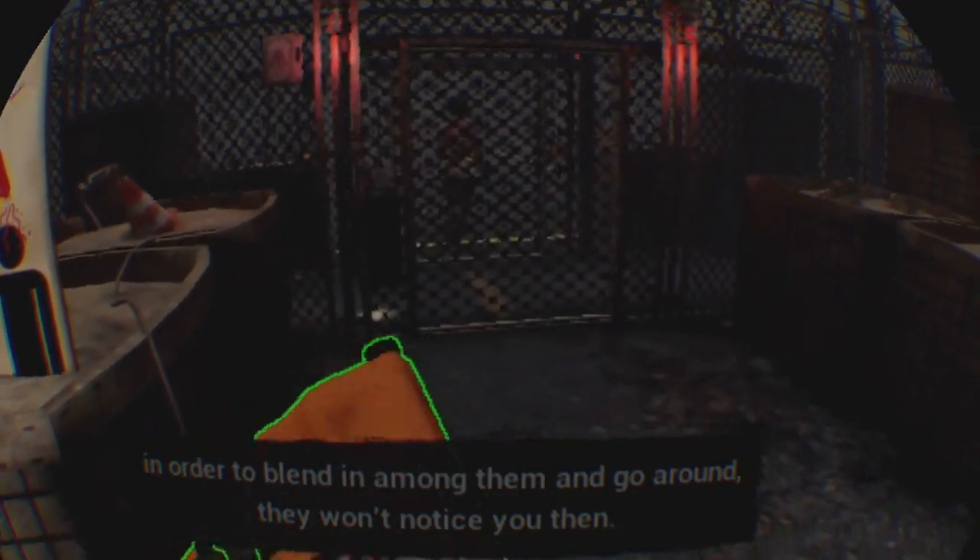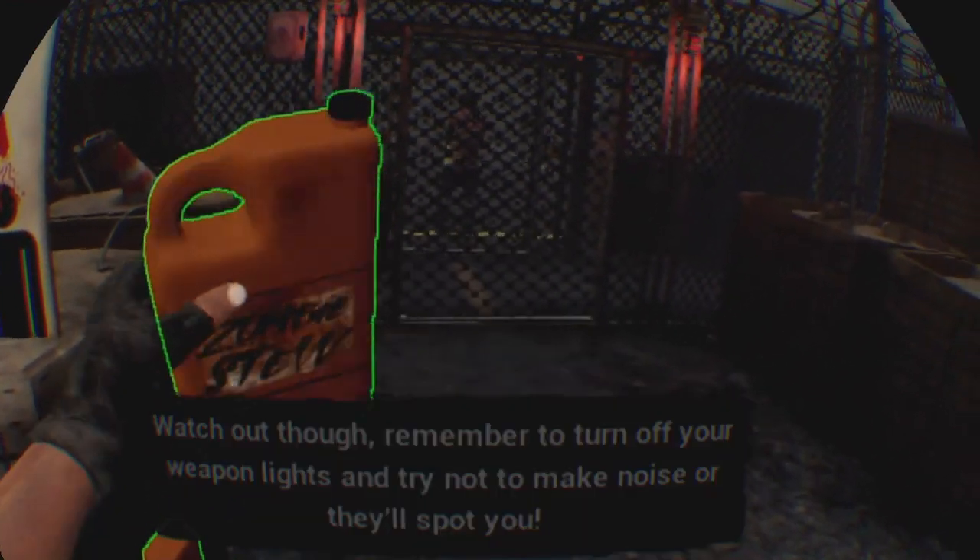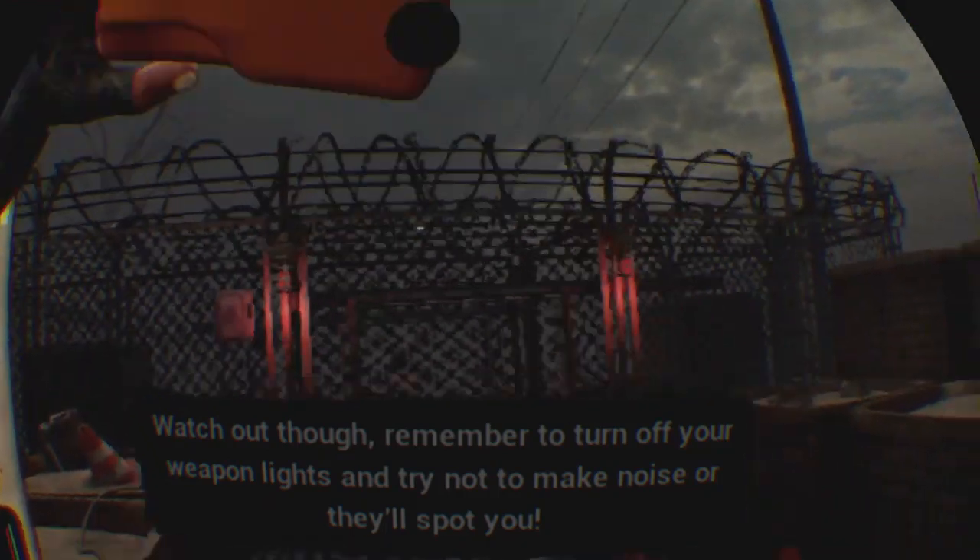In-game tip: 'Take one of those zombie stew cans and pour that stuff all over you in order to blend in among them — they won't notice you. Remember to turn off your weapon lights and try not to make any noise or they'll spot you.' That's a pretty cool feature — you can pour the stuff on you and blend in, kind of like Walking Dead. Also they're attracted to flashlights, so you have to turn off your flashlights when you walk past them.